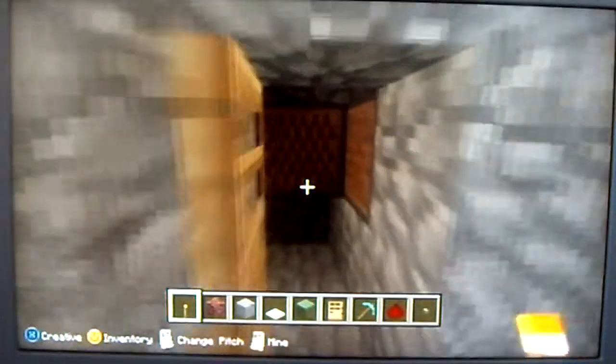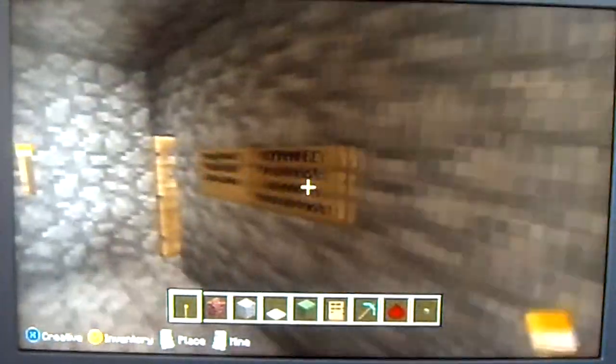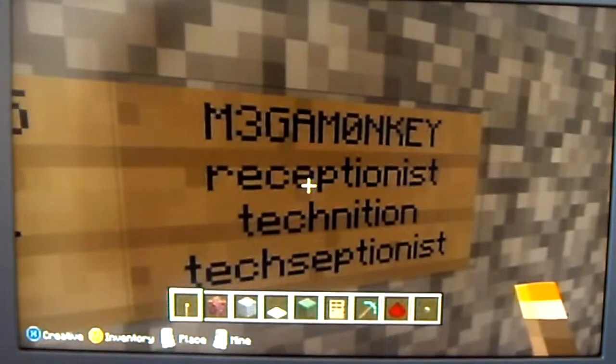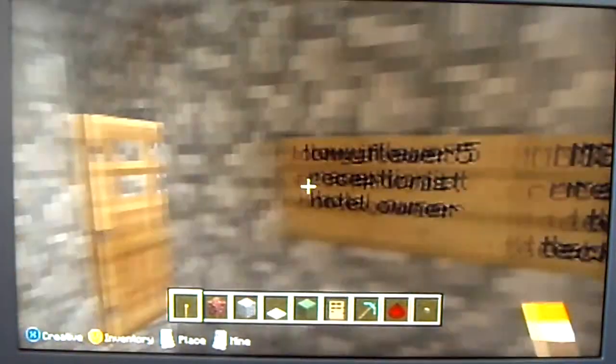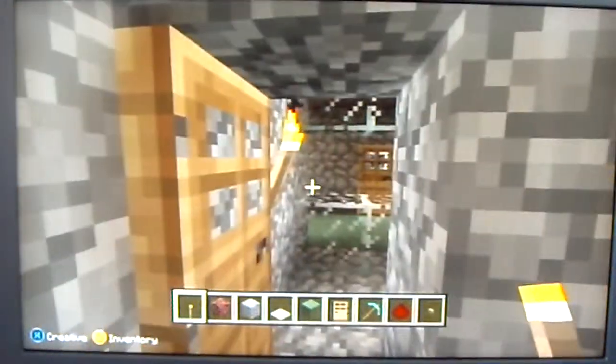And now I'm going to show you the office. This is the bell system — two note blocks with a redstone. Jobs: me — receptionist and hotel owner. Mega Monkey — receptionist, technician. And tech-ceptionist. And there's the reception.